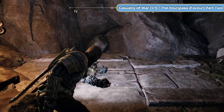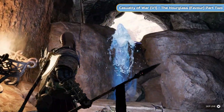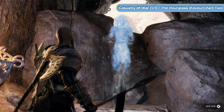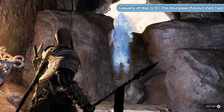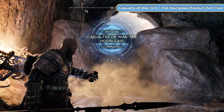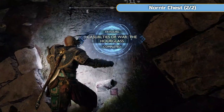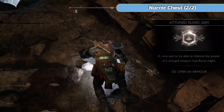Once those enemies are done, jump up here and make a run for the left wall, throw a spear and blow it — and that's the dragon done. It flies away, and this is where the Casualty of War hourglass appears, now that you've broken the wall. Skip the dialogue and that's the hourglass quest complete. Casualty of War is now done — just the Nornir chest and the final dragon left, and they're just up here.